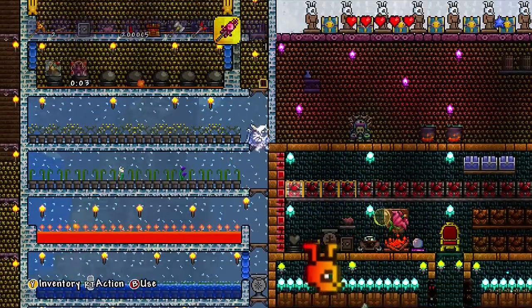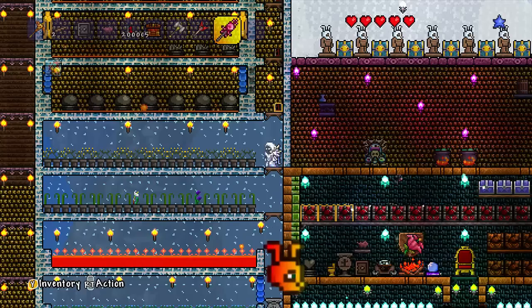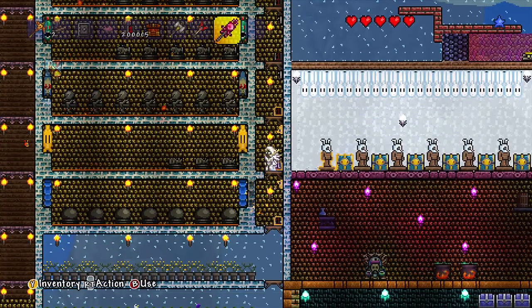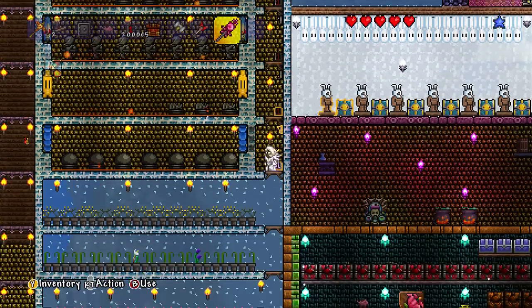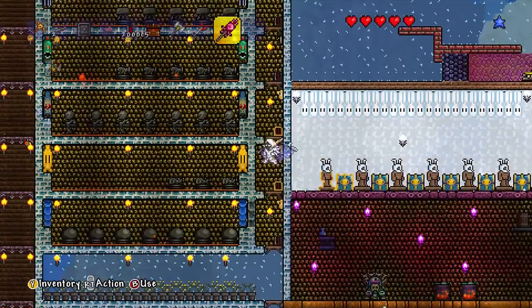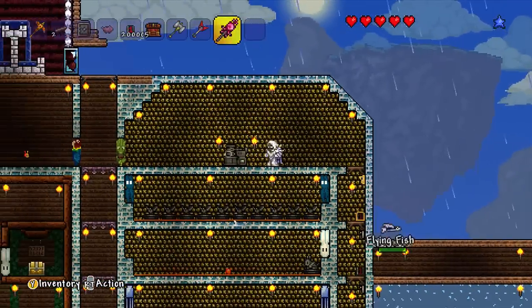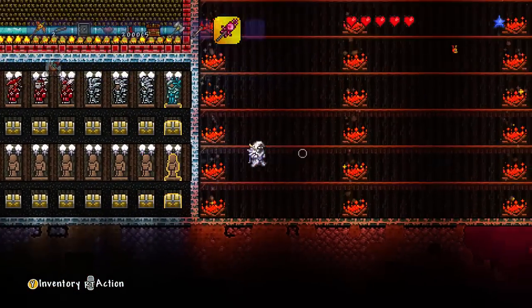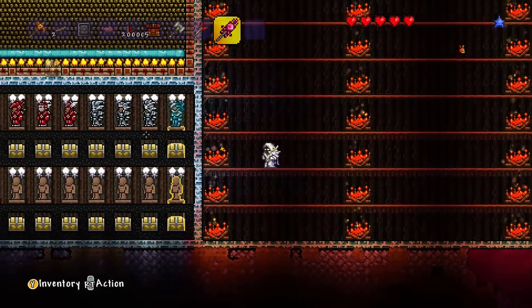Over here he's got a nice farm of different things like the fire blossoms and various other plants, then he's got farms for the different statues. The world just goes on and on — it's a huge map. Down here is a massive fighting arena where you can find bosses, PvP, things like that.